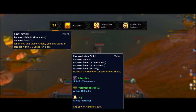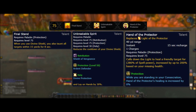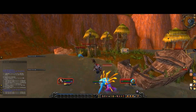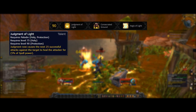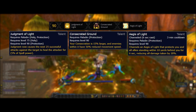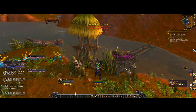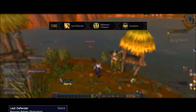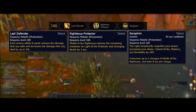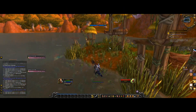At level 75 you have Final Stand, Unbreakable Spirit, and Hand of the Protector. Final Stand and Hand of the Protector stay the same, while Unbreakable Spirit is one of the newer talents — it reduces the cooldown of your Divine Shield and Lay on Hands by 30%, which is awesome. Level 90 has Judgment of Light, Consecrated Ground, and Aegis of Light. Consecrated Ground now just increases your Consecration size and no longer heals party or raid members within it. Level 100 has Last Defender, Righteous Protector, and Seraphim — these generally stay the same with some word changes.